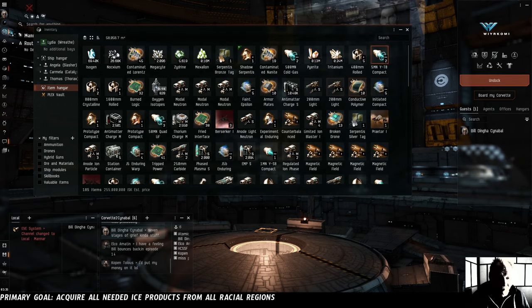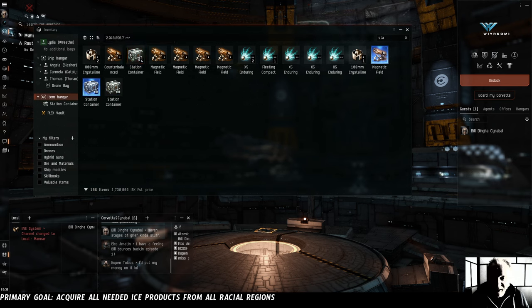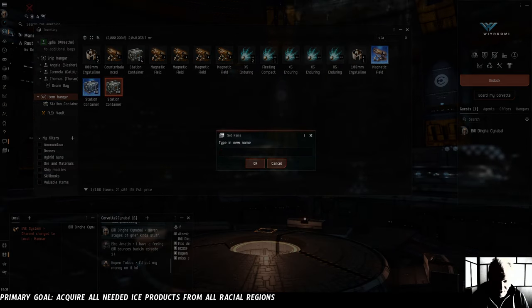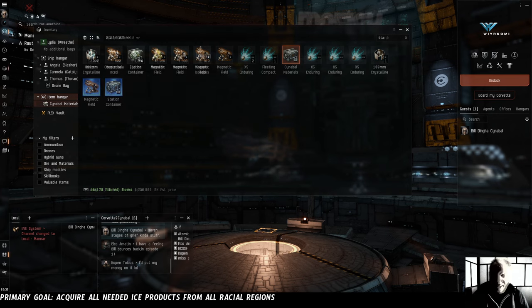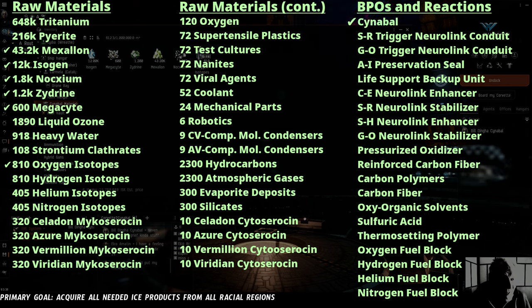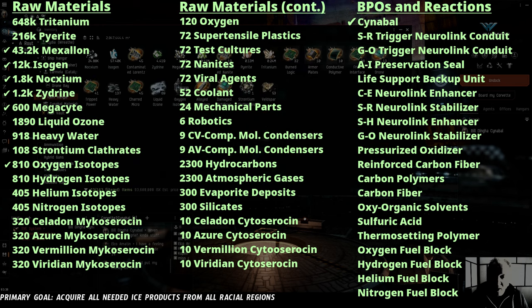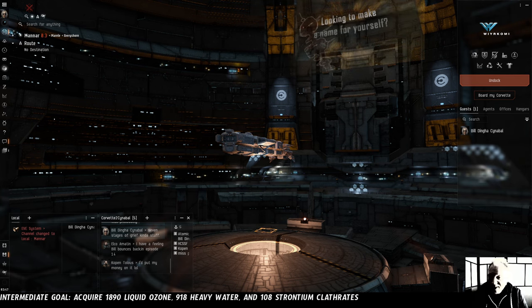We built five station containers the other day — we have not yet assembled any of them. Now we're going to put one together. We're going to name it Cinnabal Materials, and into it we're going to put everything that we have completed so we can look there and know what we don't need to collect. We still don't have enough titanium or pyrite. We still don't have enough of any of the other ice products, but oxygen isotopes are in the bag. The heavy water and the liquid ozone we were collecting slowly, but we still have a very long way to go on both — we haven't collected even 10% of what we need. There was also some glare crust in that belt, so let's go while the system's clear and see what that gives us.